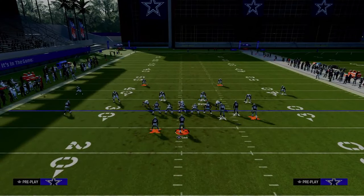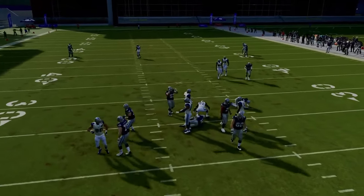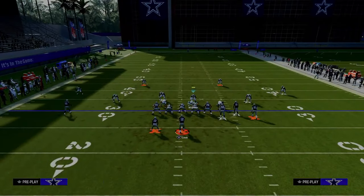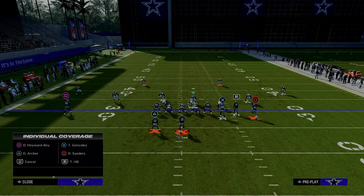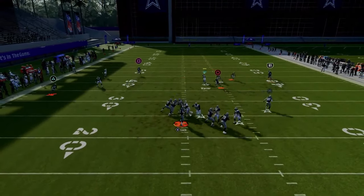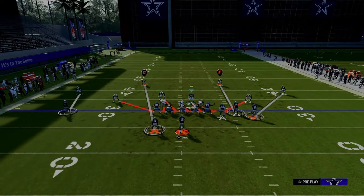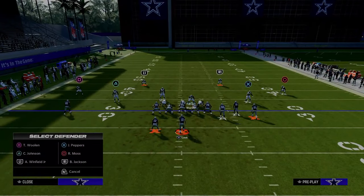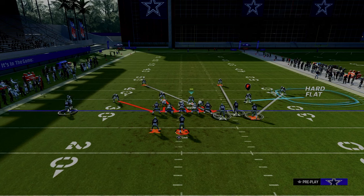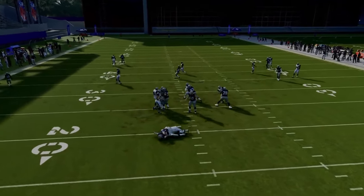Another way to run this blitz is to shift your D-line to the right, zone out the corner, cross-man the tight end, and go user him — a lot of times you'll get both edge pressure and A-gap pressure. But my favorite way to blitz out of Spinner is still to pinch the defensive line. I think this is the best blitz in the game and the best way to defend most formations, because you're going to get nice pressure — you just need to cover the running back if he goes out on a route.